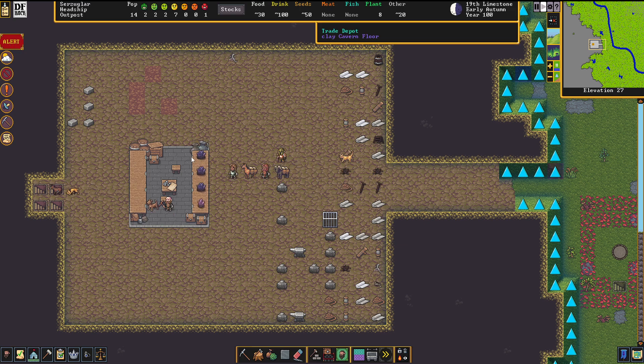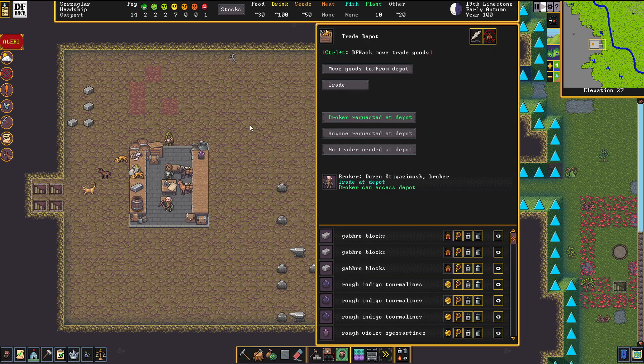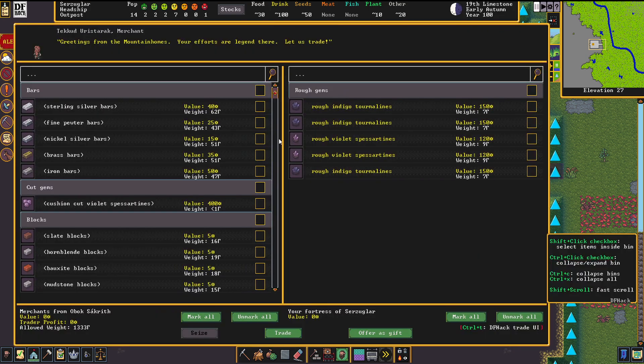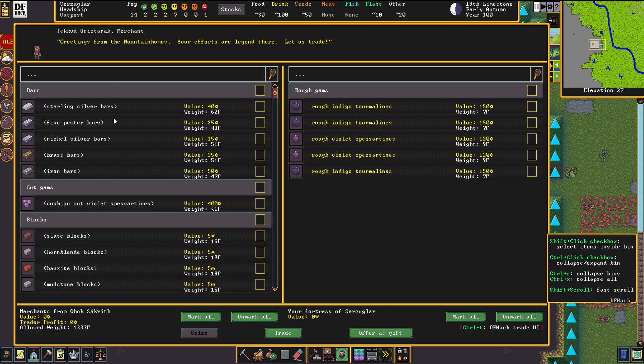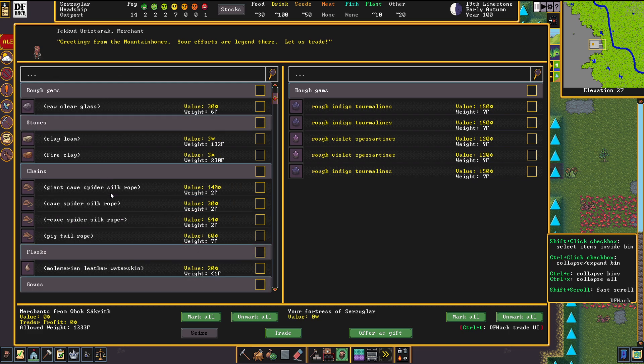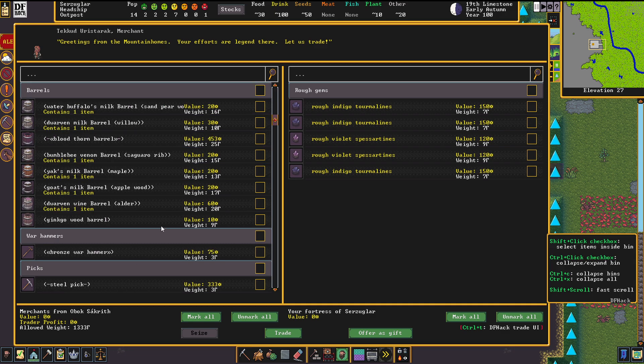The caravan has arrived and these guys are unpacking their stuff. Now we can trade. On this side we see what the caravan has in store, and here we have everything we have brought up for trade. The caravan is configured to automatically determine what your fortress might need — so if you are low on wood they will bring wood, and as it seems here they think we are lacking metal. When you hold down the left shift button while moving the mouse wheel, you can scroll faster — it's a real lifesaver.